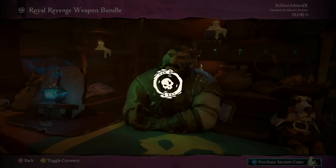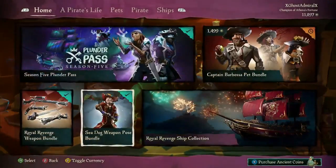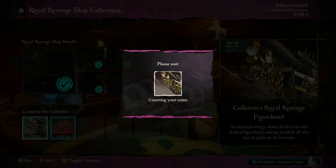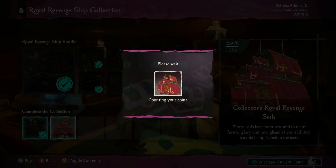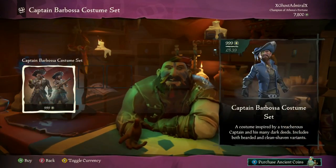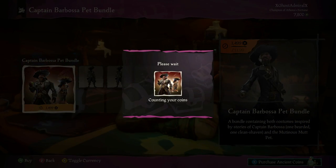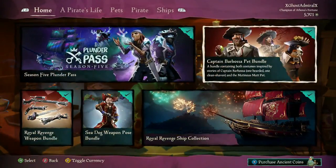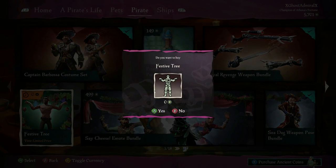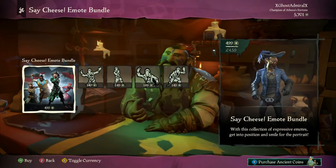So we have the Royal Revenge Weapon Bundle, the Sea Dog Weapon Pose Bundle, the Royal Revenge Ship Collection — Non-Collector Parts and Collector's Parts — the Captain Barbossa Costume Set, but there's a bundle currently active with the pets so it's better value so I'm just going to get that. We have the Free Festive Tree Emote, so make sure you go pick that up, and then we also have the Say Cheese Emote Bundle.